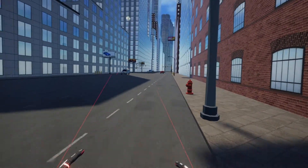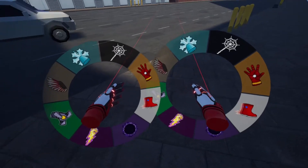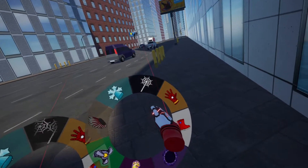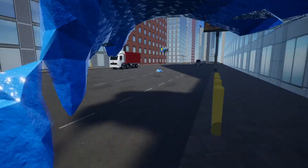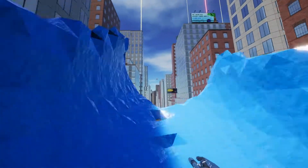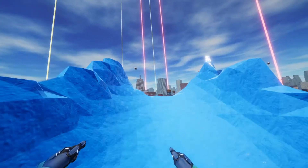What are my powers though — do I just run through things? Oh look at the lines. So we went through them all. I think my favorite's either the rocket hands or the ice hands. The city is just enormous.